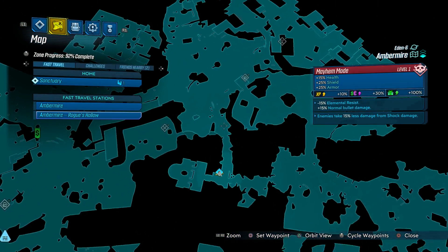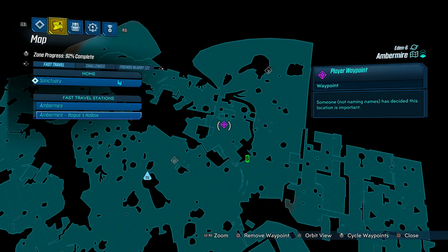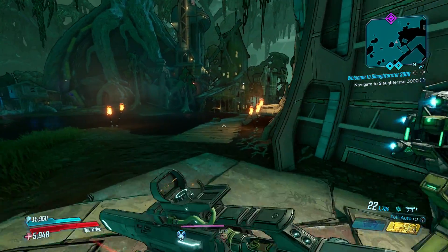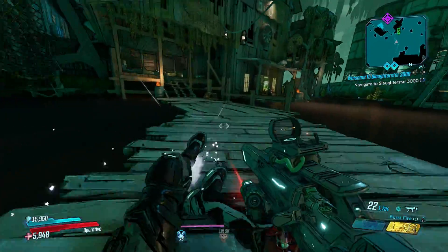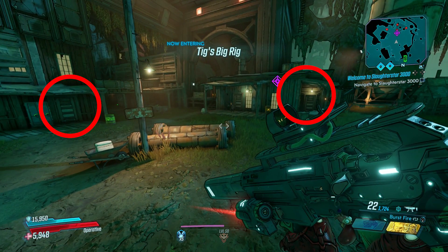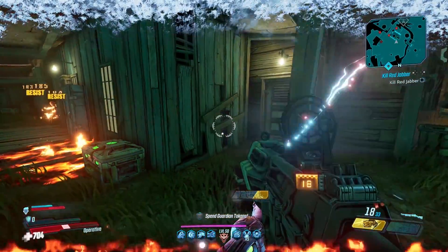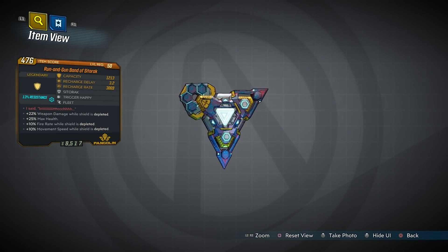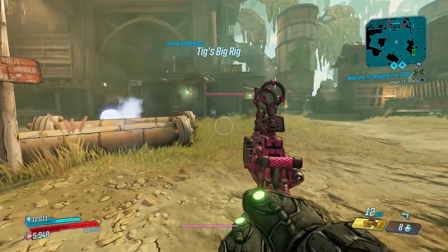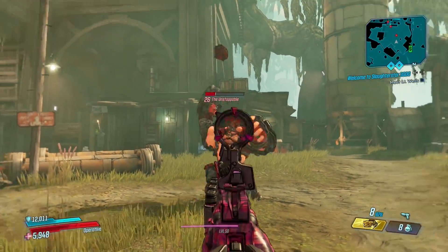Finally we have the Unstoppable, a Marvel Comics Juggernaut reference, also on Eden 6 in Amber Mire. Starting from the Rogues Hollow spawn, head immediately left, jump over the ledge, and run forward then slightly to the right. You'll come to an area with a walkway on the water and a save station — trigger that to make subsequent runs faster. Follow the walkway past the vending machine to a little camp where the Unstoppable can spawn from one of two doors. He's a Goliath-type enemy so shooting off his helmet puts him in enrage mode. The Unstoppable can drop the Band of Sytorak shield, which gives you bonus damage when the shield is broken.